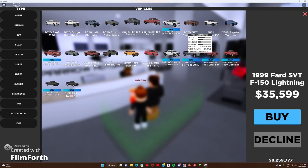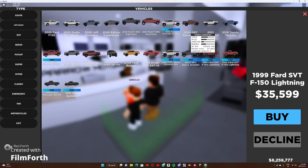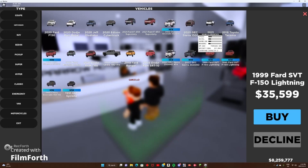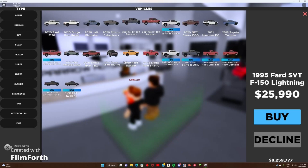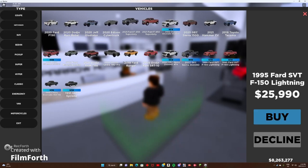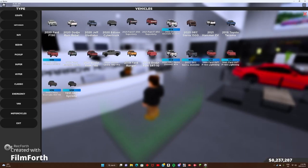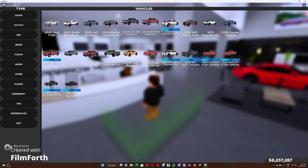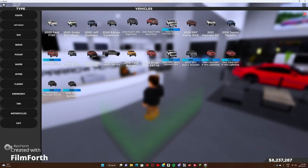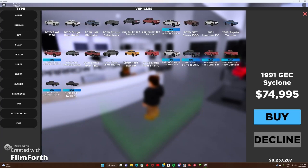Are they both the same price? One is about $10,000 more, just over that — so obviously this one's more and this one's cheaper. I still have to go through my current vehicles and sell a couple of them, but we're going to build a lot of these trucks out. Definitely going to build this 454 SS.